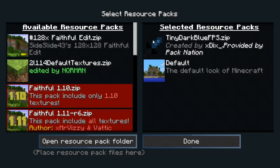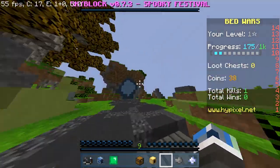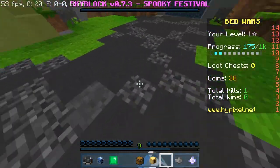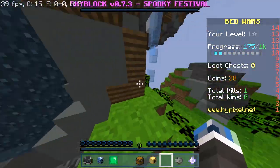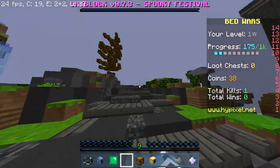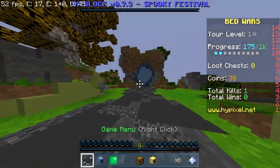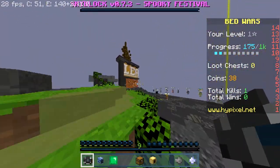Texture packs are really useful. If you're playing with a 16x16 texture pack, which is basically default, you're going to get a little less FPS. Going from 16x16 to 8x8 might boost your FPS around 5 FPS — still good if you're getting very low FPS. 1x1 texture packs might be way better for FPS, but look, 8x8 already looks bad. Imagine 1x1.